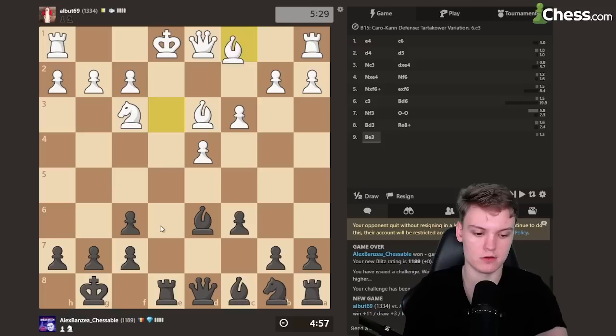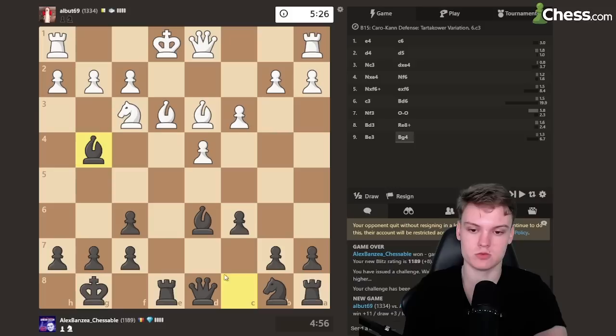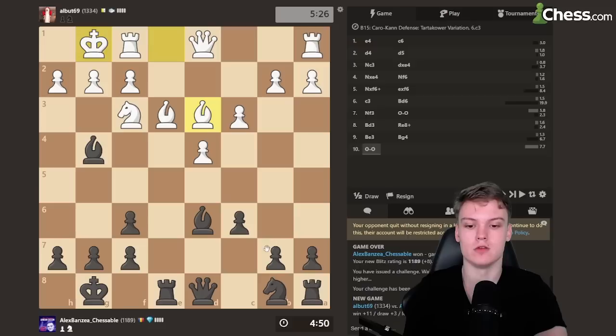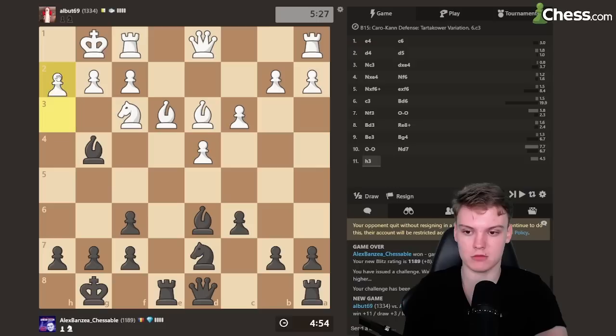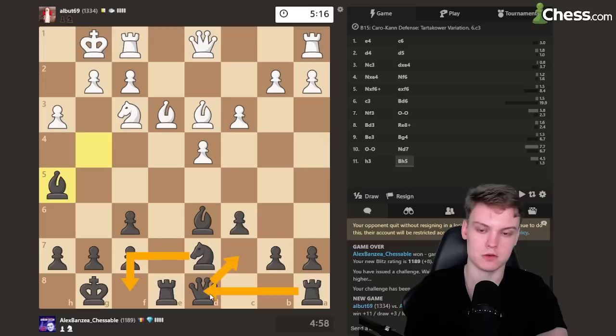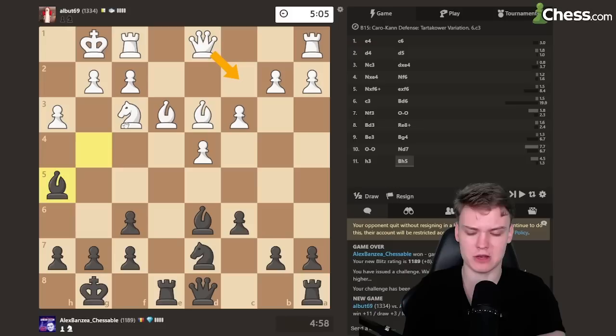Play knight d7, knight f8 — whenever they do h3, bishop h5. In the Tartakower structure, it's important: when they have bishop e2 we no longer pin, but when bishop is on d3 or c4 we go for the pin. That's the only important thing you need to know in these structures. Whenever they do this, we just keep the tension because it's super annoying for white. Most opponents end up playing bishop back to e2 — otherwise you just play knight f8, queen c7, rook to d8 and take it from there. Pretty tough for white to do any moves — some people simply go g4 because the pin is too annoying.